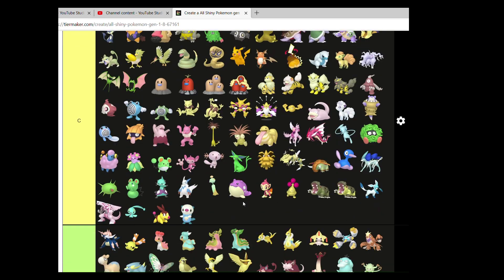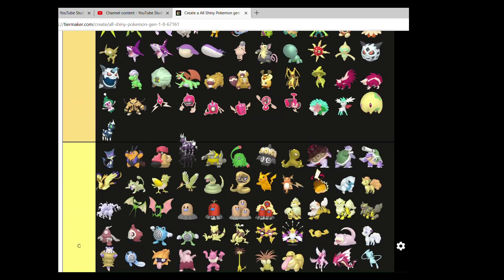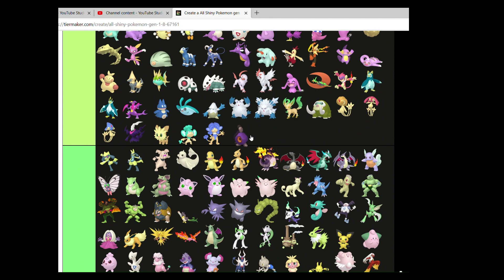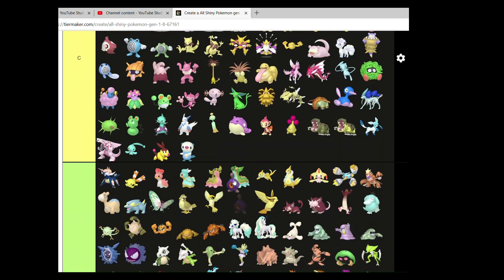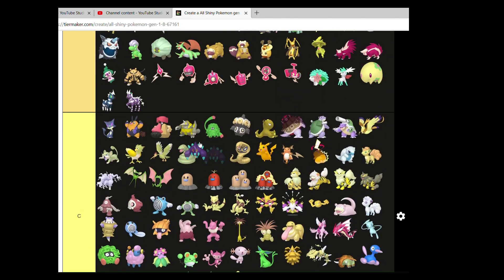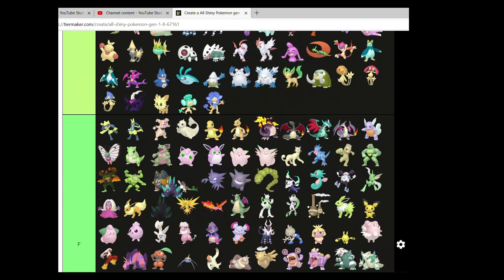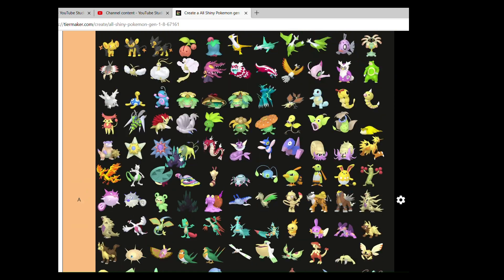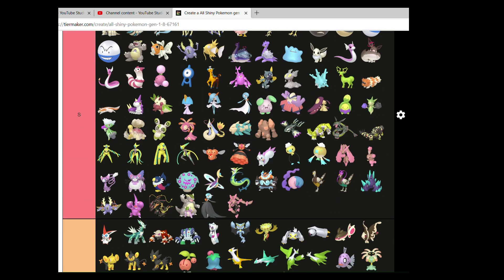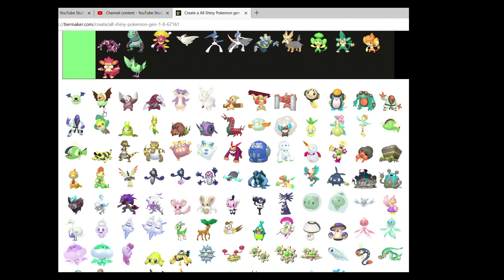Blitzle — slight change, but it works okay enough. Zebstrika can go there as well. Roggenrola and Boldore I don't actually like all too much as Shinies, but Boldore does get significantly better. We'll put it in B, and Gigalith can go comfortably in S.